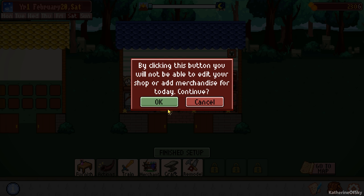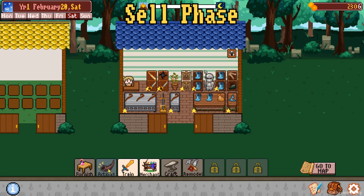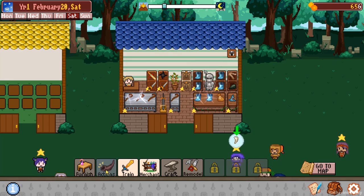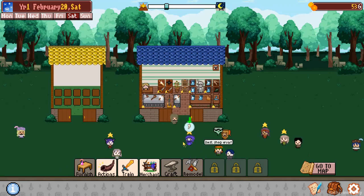Yes, right. Actions - call, polish items. Let's polish all the things first. Boom boom boom boom boom. I think that's all I want to. Boom. So cancel. Actions - call the customers. Oh my gosh, fangs. I thought there was a bird over here somewhere. Oh, there's a bit of wool that I missed.